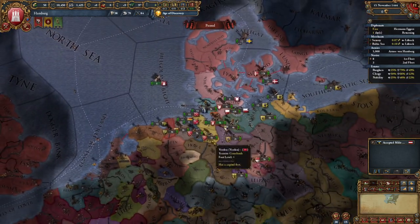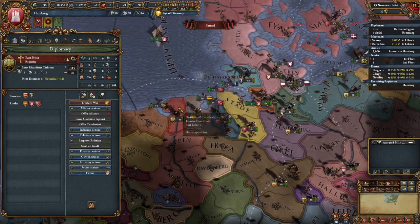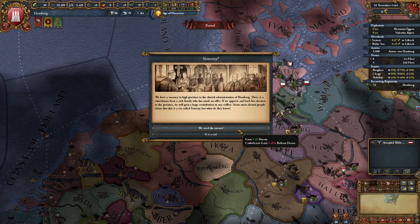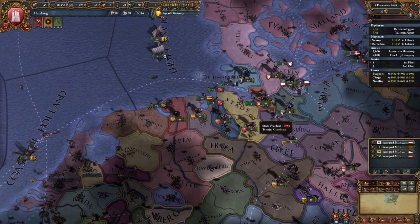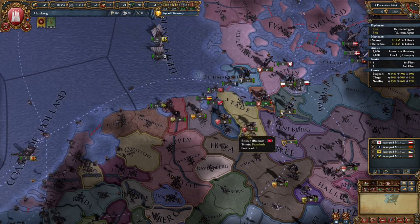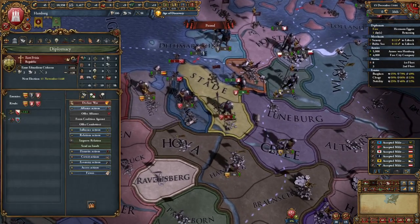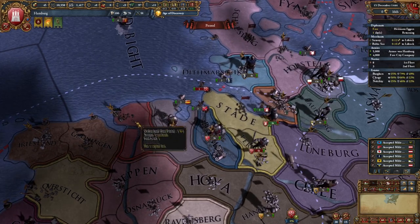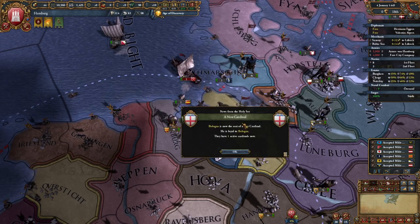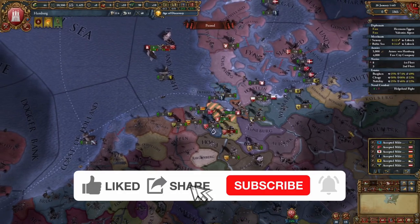It looks like Brunswick is still an option. Looks like Hess is going to be another person to scornfully insult just to pick them up quickly. I have one more slot left. I can't pick up Munster because they are rivaled to each other. So instead, I'll pick up either Bremen or Oldenburg. It looks like Bremen's probably going to be my most viable option, so I'll go ahead and go with them. Now that that's done, let's get ready for the inevitable. We'll hire the free company because we are going to be picking somebody to snipe pretty quickly.